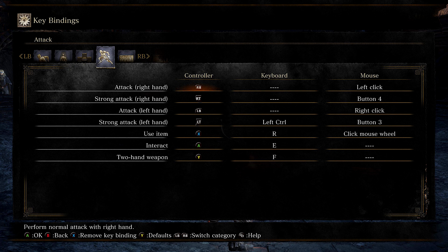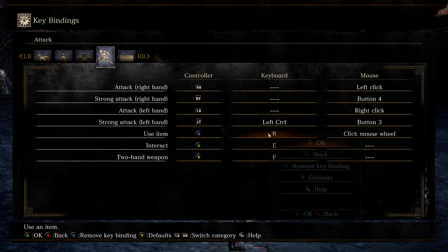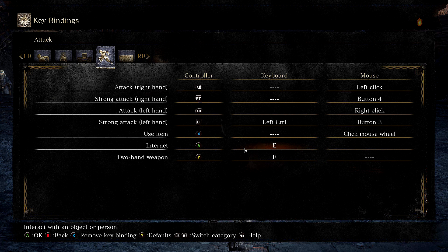Really, really easy to do. Mouse wheel click I use to use an item — I remove the R keybinding so I click mouse wheel to throw firebombs and use Estus, etc., because it's a lot more intuitive for me. I typically look at it as like my grenade button or utility button, controlled by my right hand and typically my index finger.